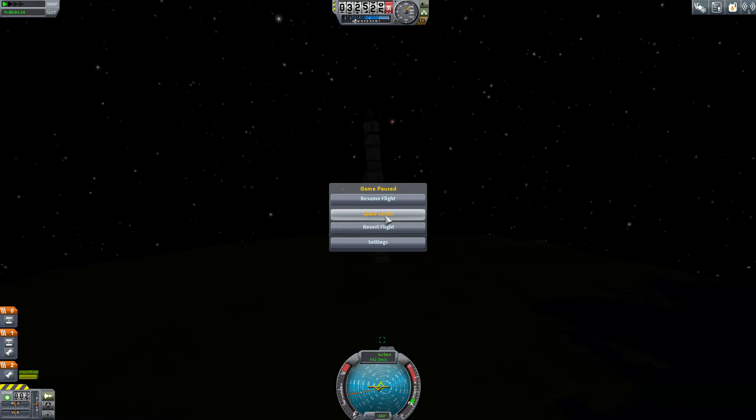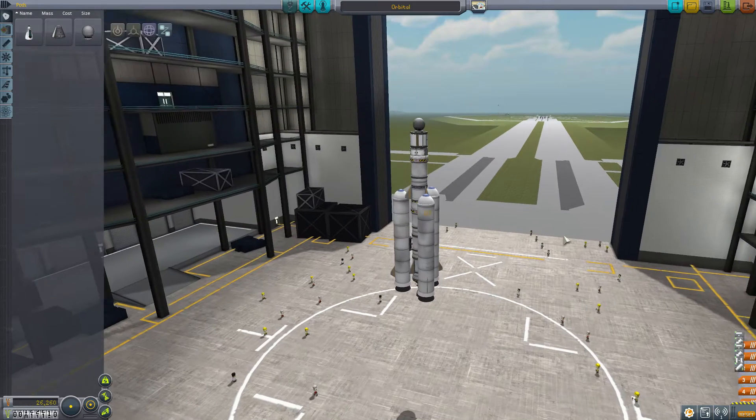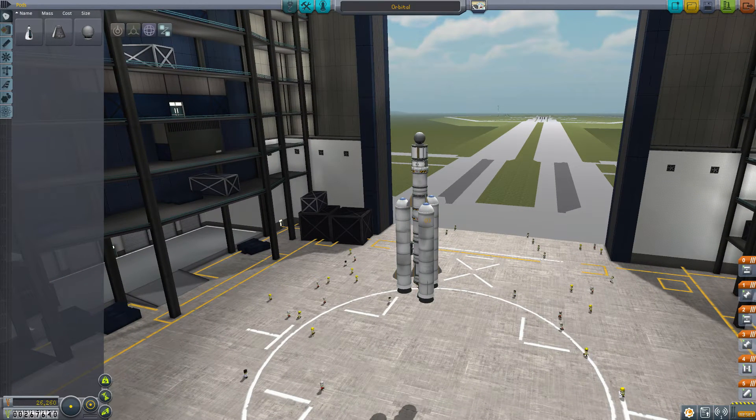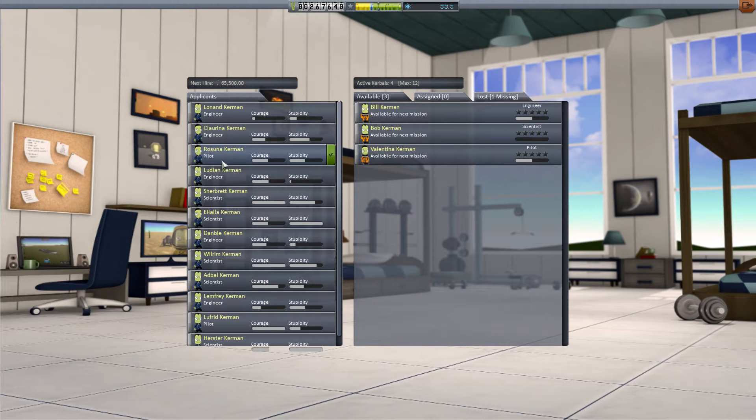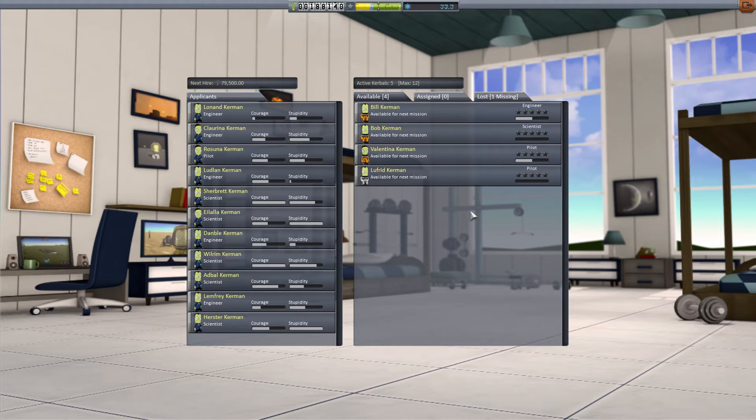What that means is, if we revert flight and go back to the Vehicle Assembly - what I didn't want to do is we might have to put people into space, because we haven't unlocked the thing that's actually got SAS on it. So I'm going to have to hire another pilot. I've only got two pilots into space. Why is the stupidity so high? Who's a good pilot? We've got a lot of courage - Lufrid. Should we get Lufrid? We've got Lufrid now.